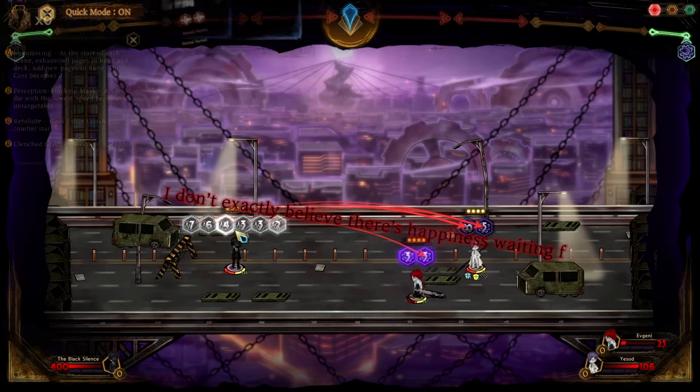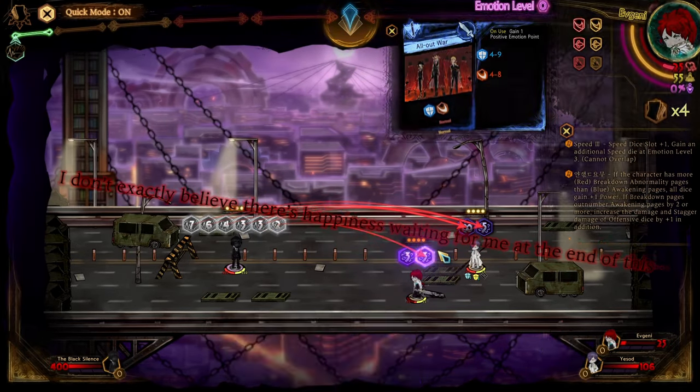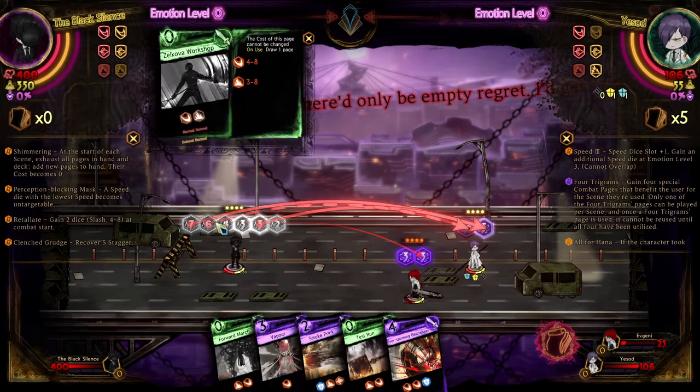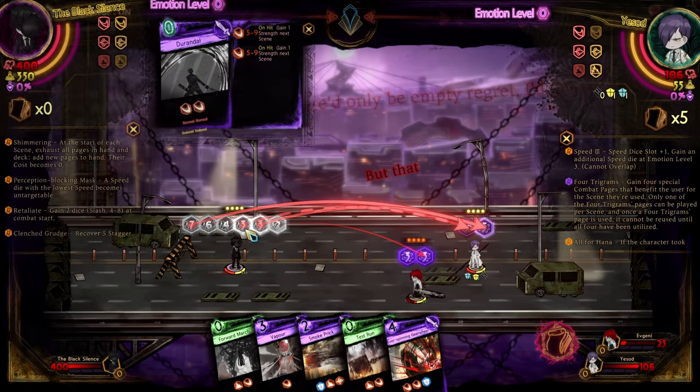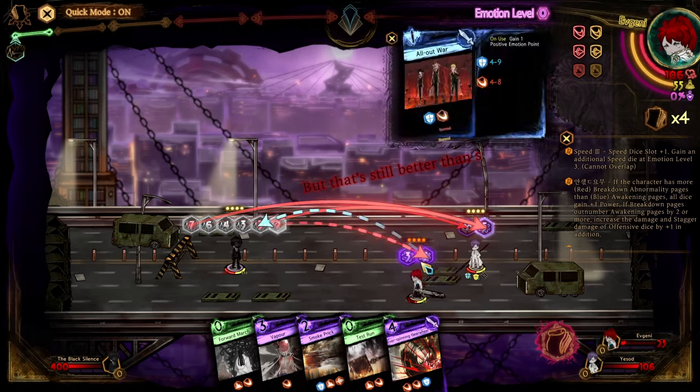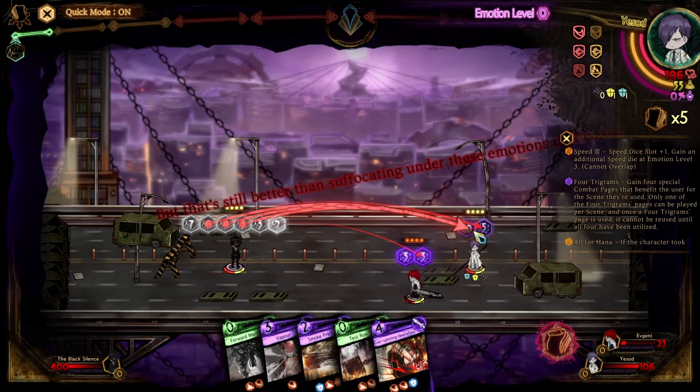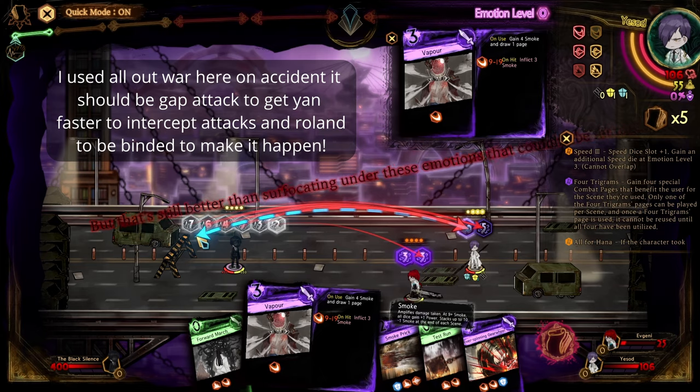Usually you'll be fast enough to get Durandal, but in this case I did not get it. For Olivier, he's going to be fighting against Ulterior Logic and Durandal in this case. You want to keep Yawn alive for the first scene and then sacrifice him for the next scene, but in this case I did not get that luck.